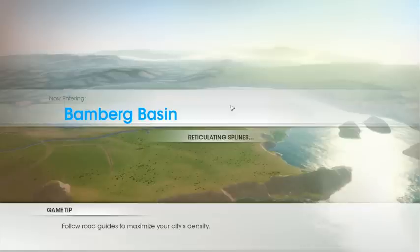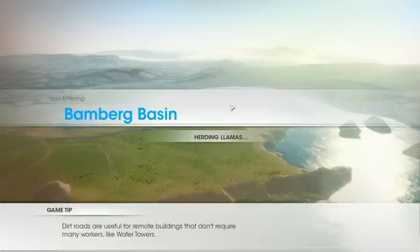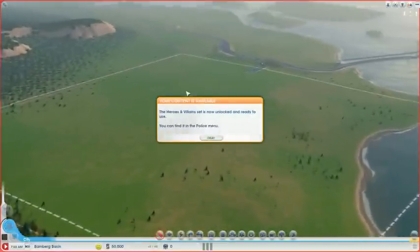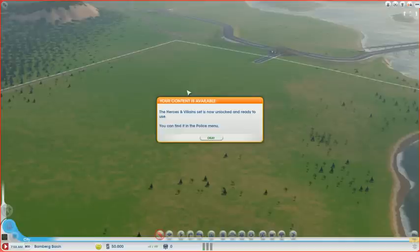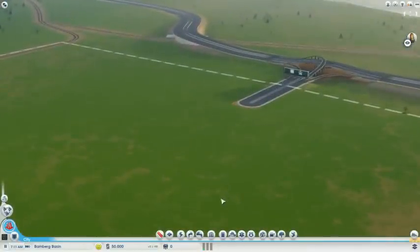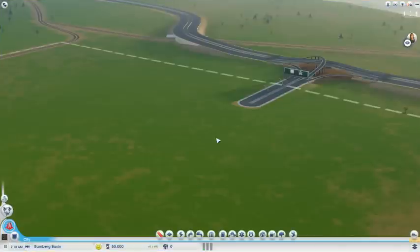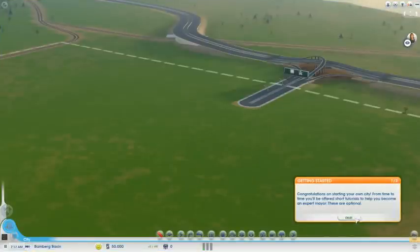I'm finally ready to play this sucker after beta tests and many many videos and all this kind of stuff that I've watched. I am excited to finally get in and play the full release version of SimCity. The heroes and villains set is now unlocked and ready to use — you can find it in the police menu, culture menu, and buses and trains sub-menu under mass transit.